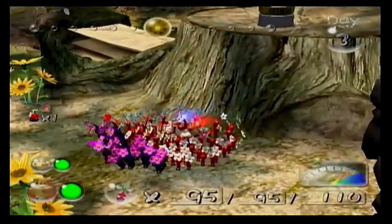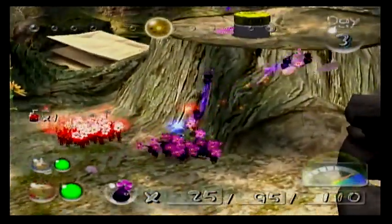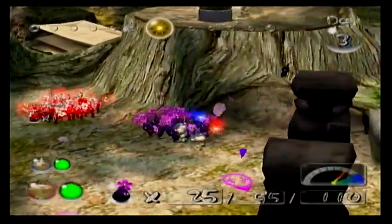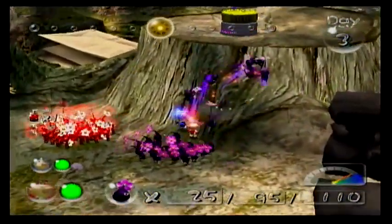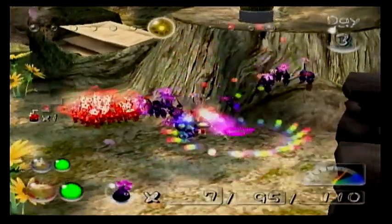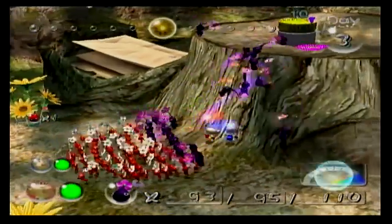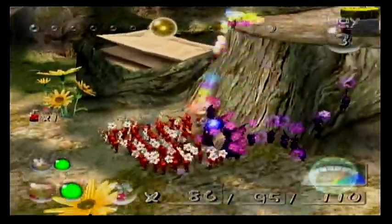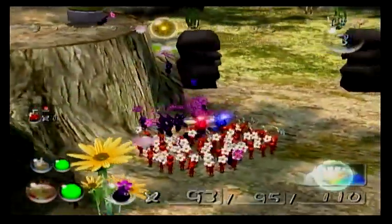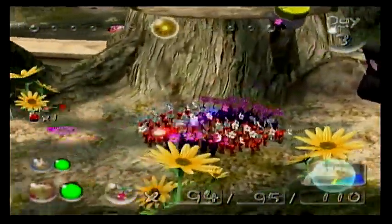I believe if done right, you can actually get a purple up to that treasure, and I think it does have to be a purple because it's done through manipulating their homing attack in some way. I did it — I don't know how I did it, but I did do it. So I'm just going to let that fall.